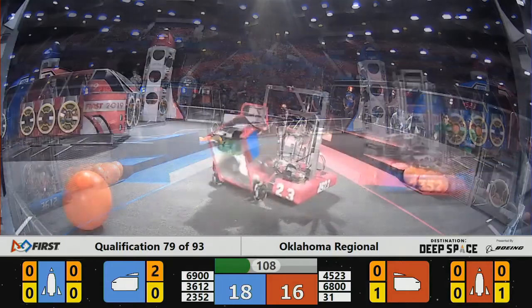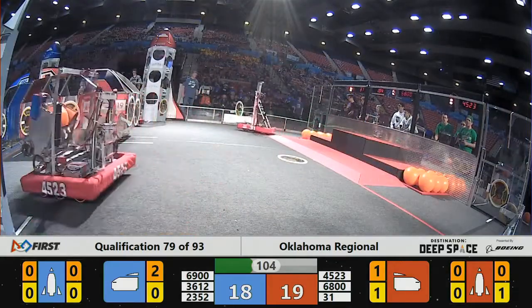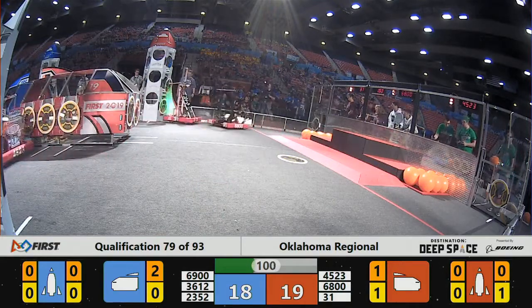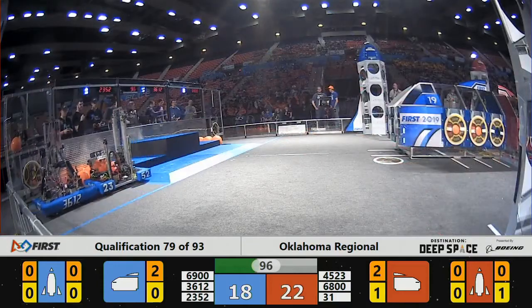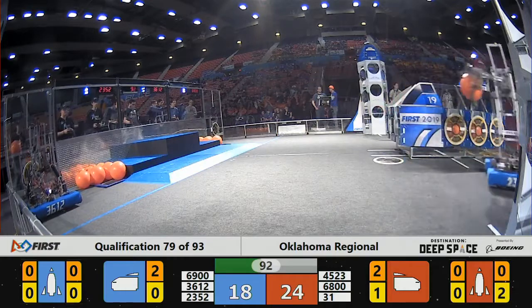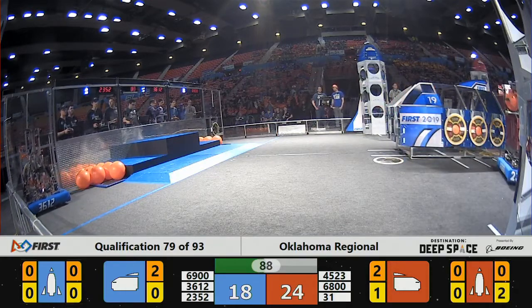Efficiently on the rocket. 31 prime zooms over — the red alliance have one of their hatch panels from the red alliance side human player. 6800 being blocked by the blue alliance. 6900 on the blue alliance side playing defense.